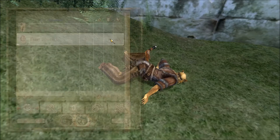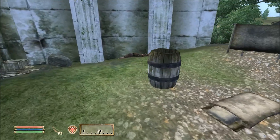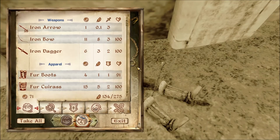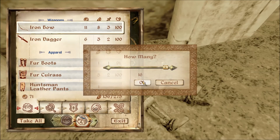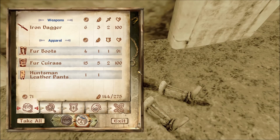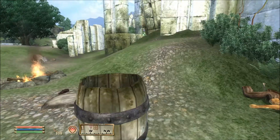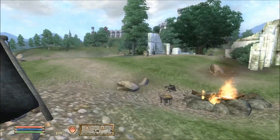We'll take the fur stuff. I want to take the iron bow because we've got a rusty one at the moment. We'll take some pants. I don't think there's anything else here.